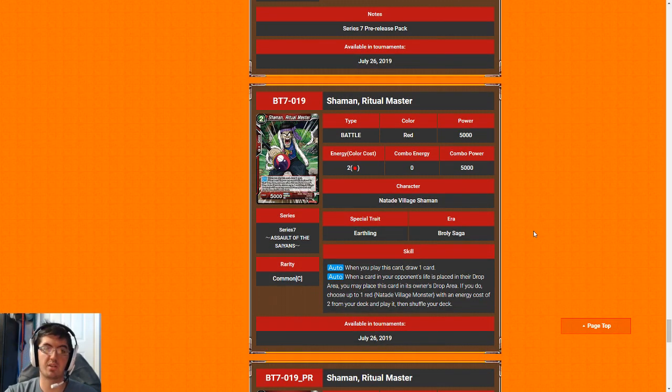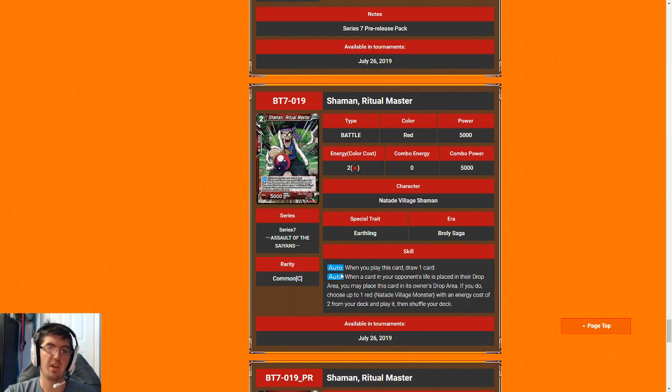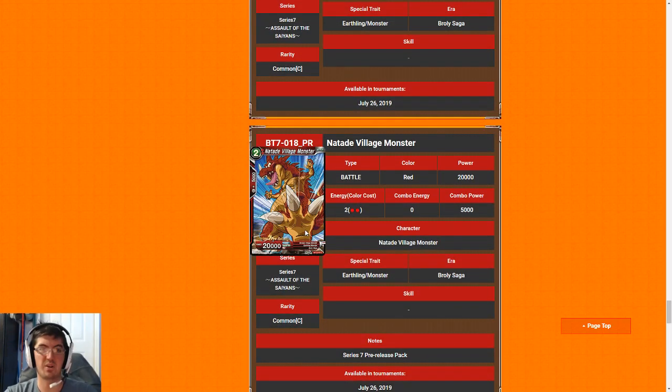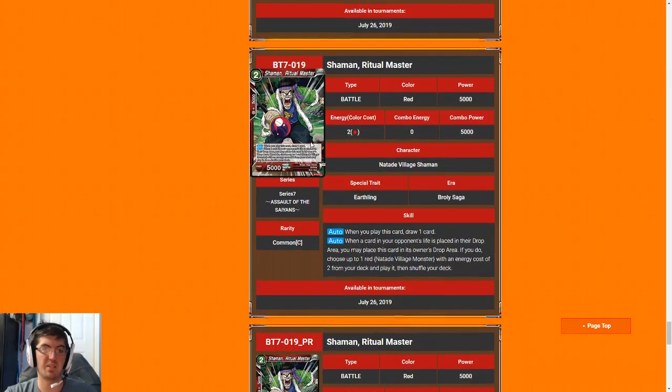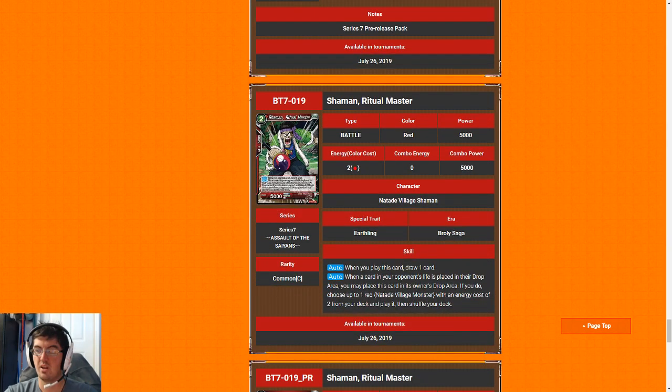Next up we have Shaman Ritual Monster. Two-drop 5k — like Grandpa, a terrible rate — but at least it replaces itself. The best part about this card is that you can place it in the drop area when your opponent loses a life to summon it, which as we already established is really nuts. This card is basically an extra copy of Natade Village Monster in your deck, and it draws you a card. For that reason I'm going to give it a seven. I would probably only play one of these, but if you have two monsters and one of this guy, you're pretty much guaranteed a strong turn-two start almost every game.